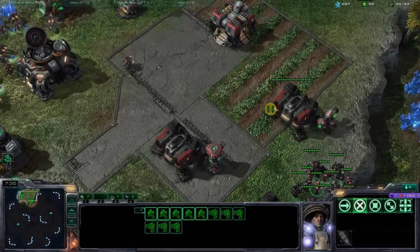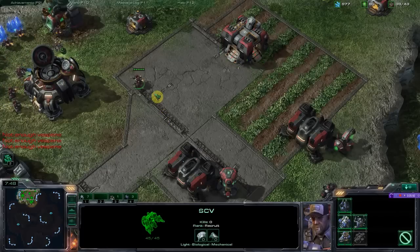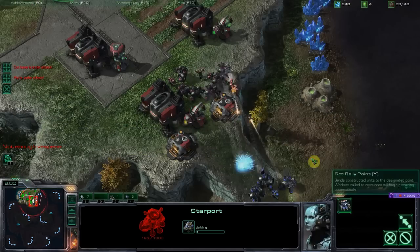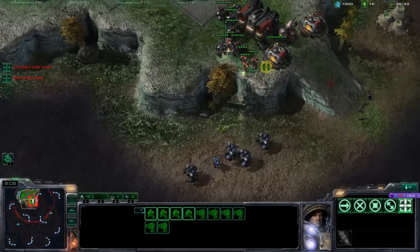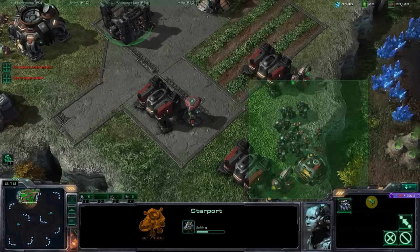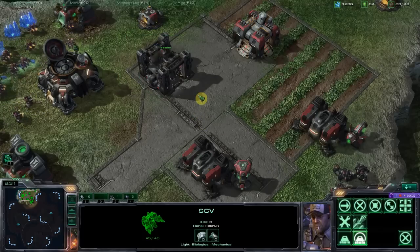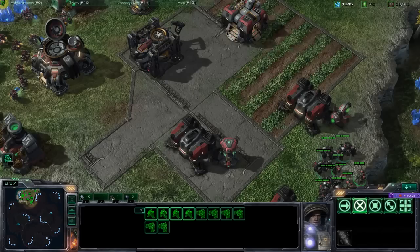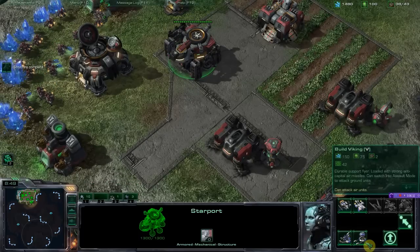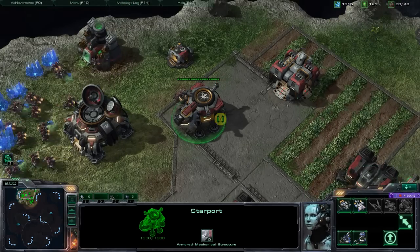The really important thing to think about is with this starport — think about whether you're going to put a reactor or a tech add-on there. If you're just doing MMM and only getting medivacs out of it, don't get any add-on. If you plan on building a lot of medivacs or a lot of Vikings, get that reactor. Only get the tech add-on if you're going after ravens and other tech units, and really justify it — otherwise hold off until much later in the game. You do have scans early on to detect cloaked units; you don't always need a raven for that.